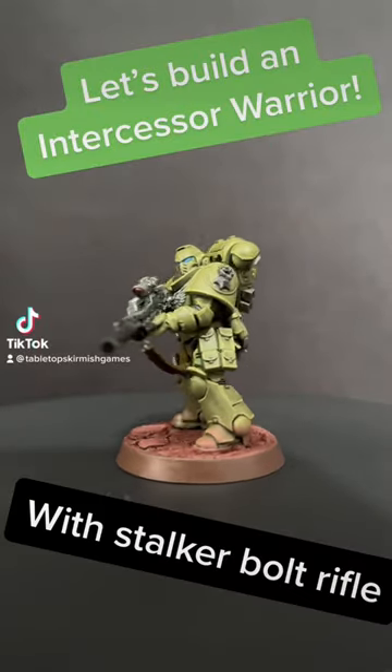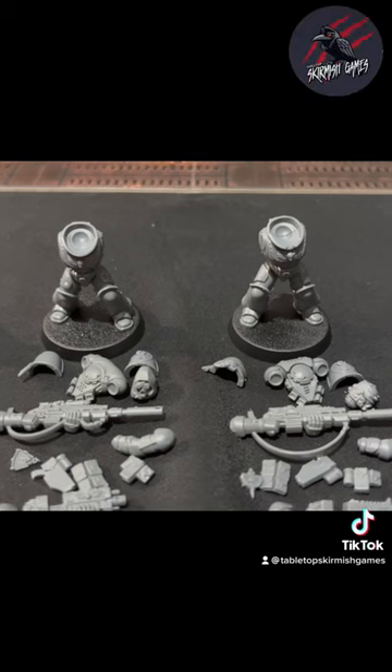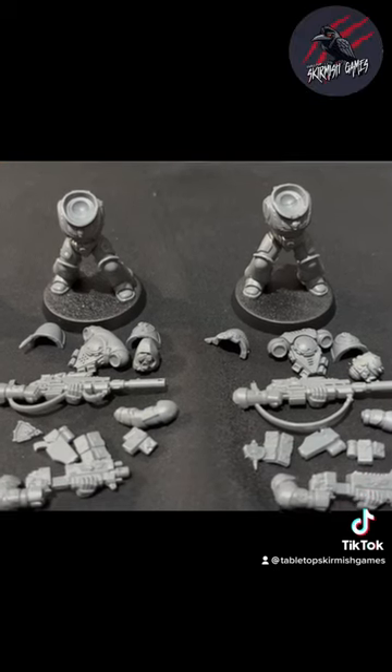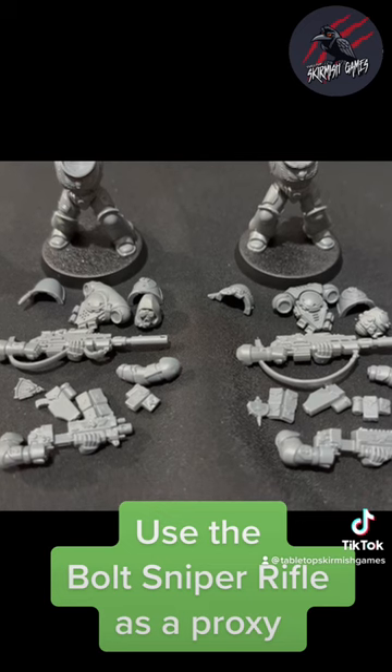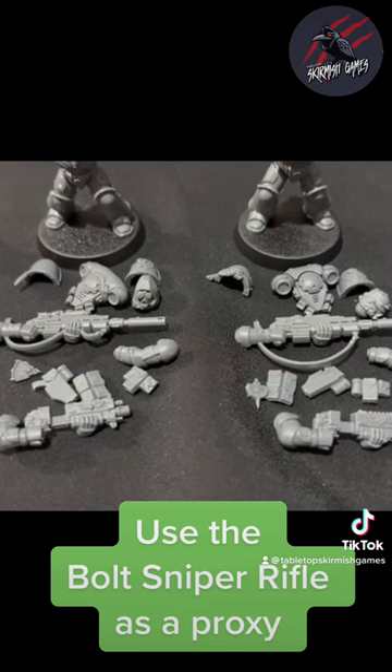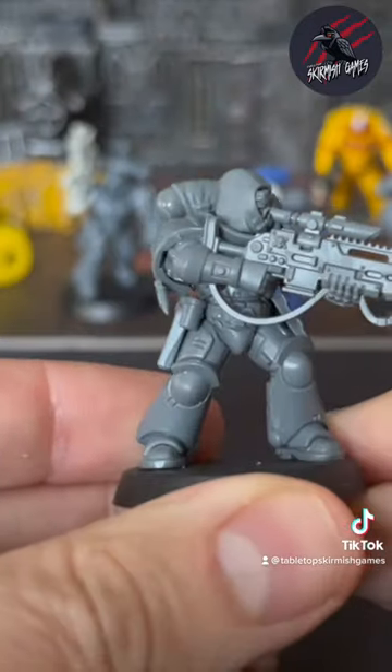Let's build an intercessor warrior with stalker bolt rifle. Here I've got two intercessor warriors, both with stalker bolt rifle, and I really wanted the idea that these were the snipers of my kill team, so I've used the weapons from the eliminators and some of the Imperial Fist upgrade parts to kit them out. I'm really happy with how they've turned out.